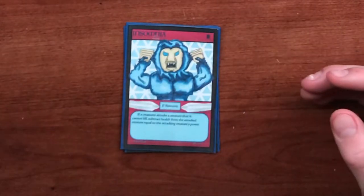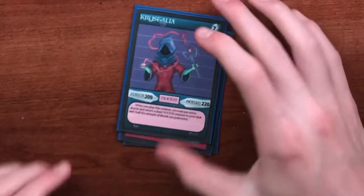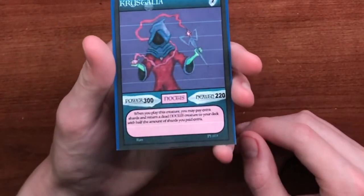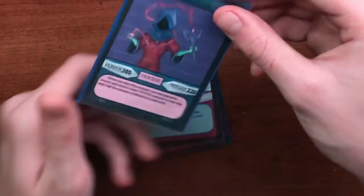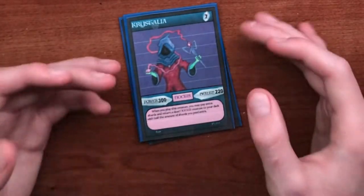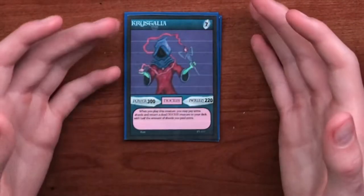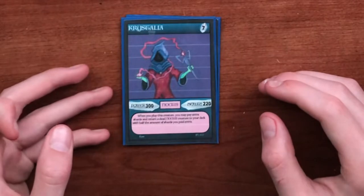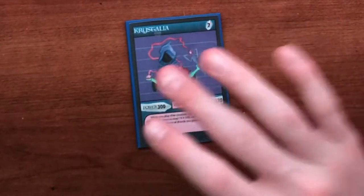The next card is a creature card and it's actually the boss monster for the noctis crystal in set 1. That is Crystalia, and she is a rare. Her ability reads: when you play this creature, you may pay extra shards and return a dead noctis creature to your deck, with half the amount of shards you paid extra. This goes along with the lore of her using black magic to awaken another soul from the dead, fitting with noctis being evil in the Crystal Chaos lore. Crystalia plays a big part at the end of set 1 and the beginning of set 2.